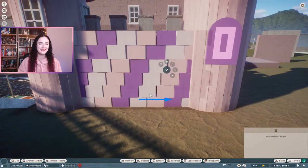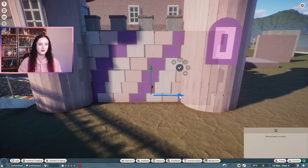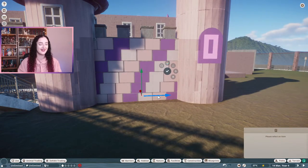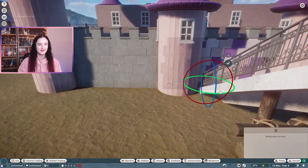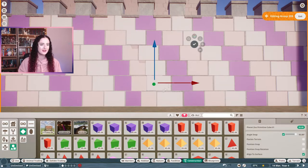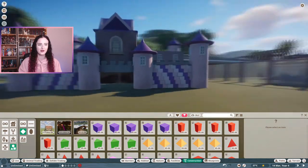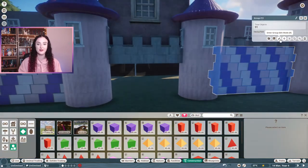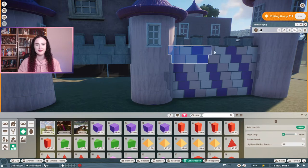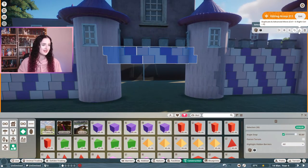I didn't actually have the babirusa in the habitat until pretty much the end, so I didn't know they could get in. I was really thinking it was too short because I was only using half walls, but when I playtested it was fine — the roof is actually quite tall. Some shapes aren't quite the same size and I could've followed the pattern on those sides a bit better, but the guests can't really see that side and the babirusa don't really care.